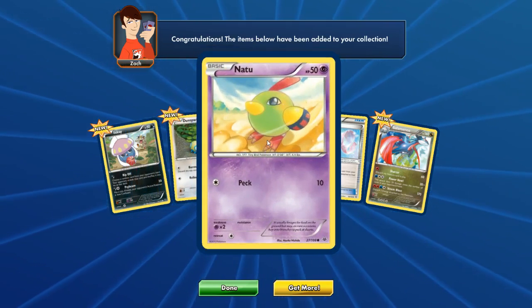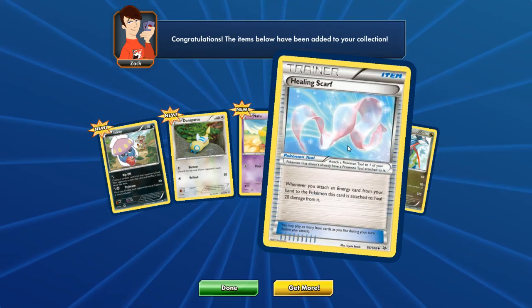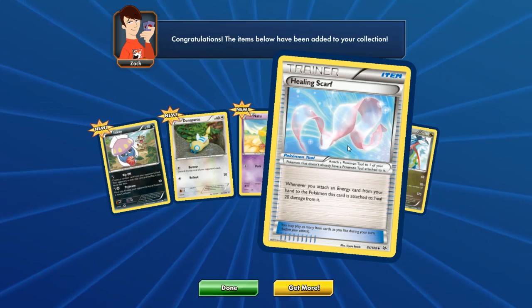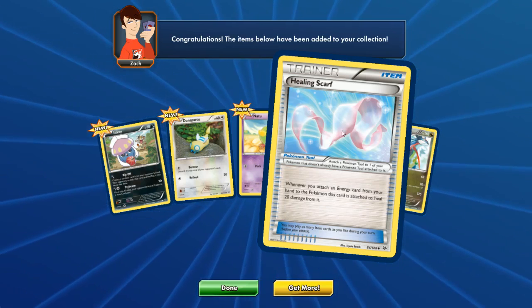We have a Natu. I love the evolved form, Xatu or whatever. Healing Scarf — I have never seen this. Whenever you attach an energy from your hand to this Pokemon, heal 20. Interesting.